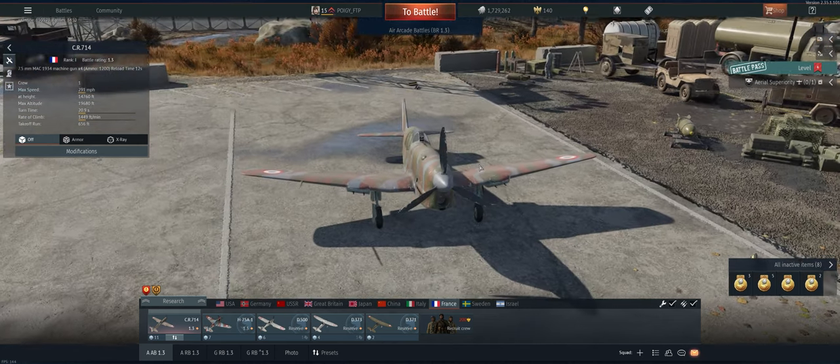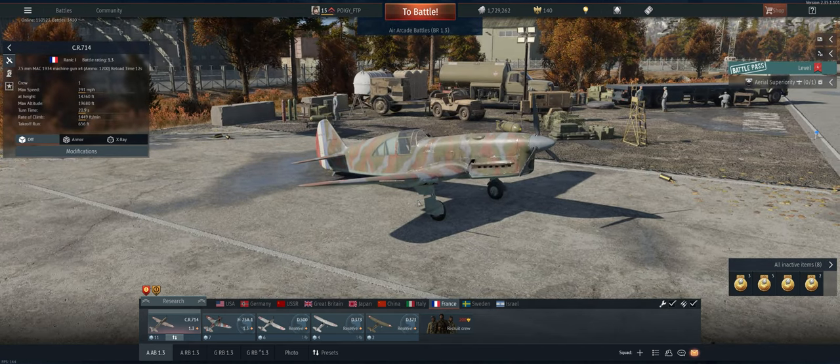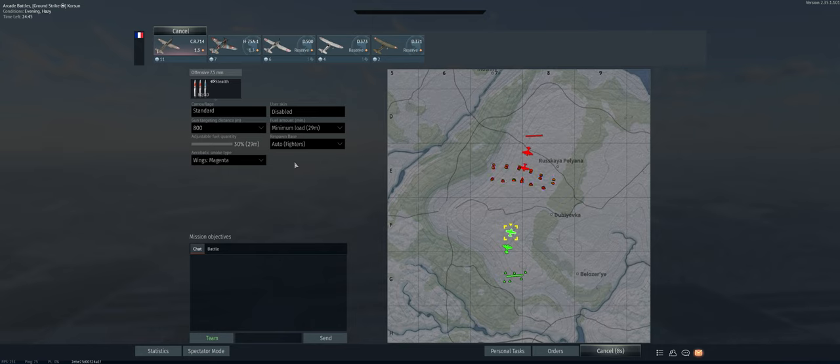It's got four 7.5 millimeter guns. That should be plenty for what we need to do. Let's take it out and relearn how to do this thing. The map is coursing. We've got our stealth ammo, 800 meter targeting distance, and minimum fuel load.